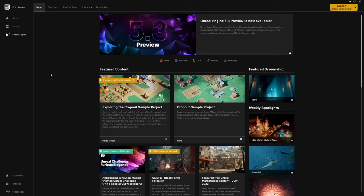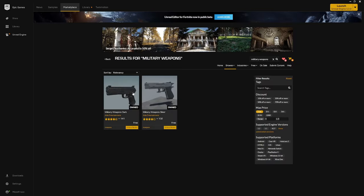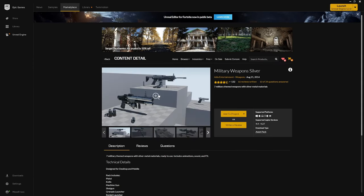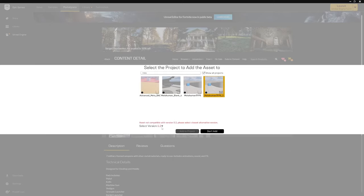The first thing we're going to do is import a couple of free weapon packs. Open up the Epic Games Launcher and in the Unreal Engine tab, head over to the Marketplace. Search for 'military weapons' and filter by free — it'll show two results. We're going to add both because there's a weapon from each that I like. Starting with Military Weapons Silver: if you haven't added this to your library already, hit 'Add to Library' and then 'Add to Project'. You'll need to hit 'Show All Projects' because the versions are different, then find your project, change the selected version to the most recent compatible version, which is 4.27, and hit 'Add to Project'.